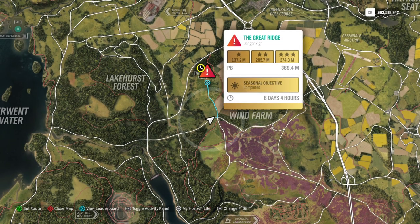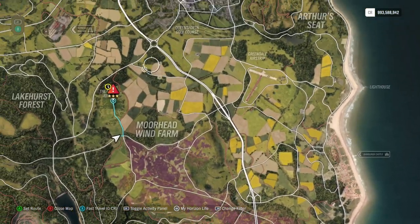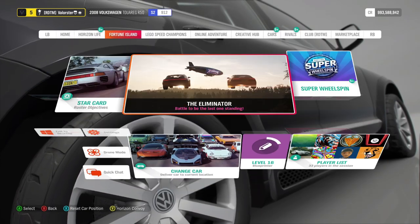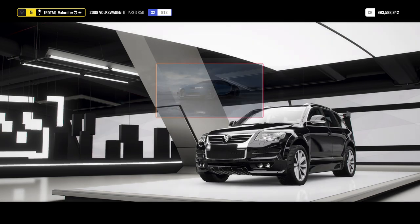We have here a danger sign and also a speed zone, and the third one is located here — that's a speed trap. I took my time today to actually look for the most cheapest car that can actually do all three of them.